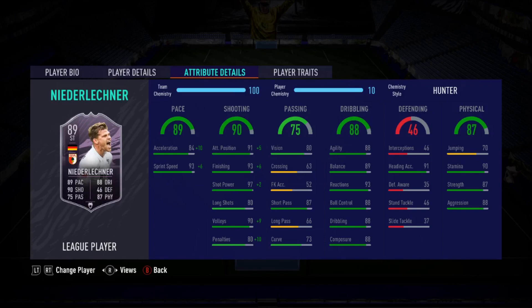Three-star skills — very bad start. Most people these days, if it doesn't have four-star skills, don't care about it. Four-star weak foot, which is good. High/high work rates, not ideal — would love a high attacking work rate.